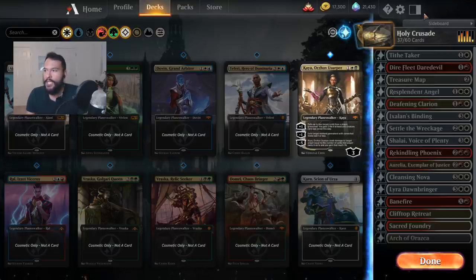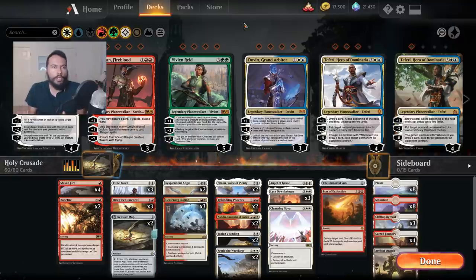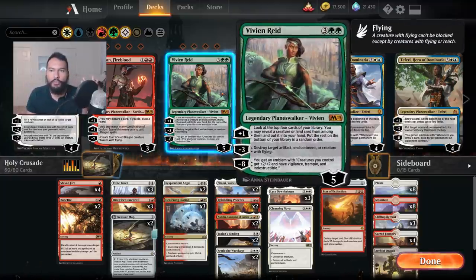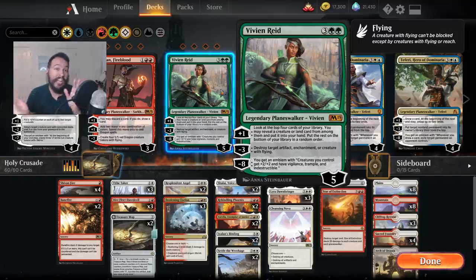What's really confusing to me is that this is something they've done before on the box toppers for Ultimate Masters. Why didn't they just zoom in like they did there? It makes no sense. Very few people are going to be super annoyed if they just have to stretch the art a little bit. I still think the sleeves are a fine value, but when it comes to the card styles, honestly, I don't think you should buy them.